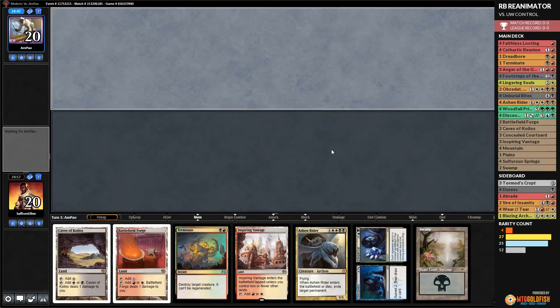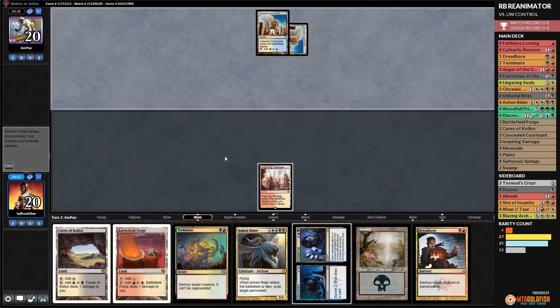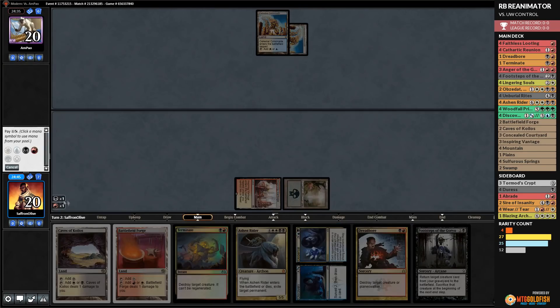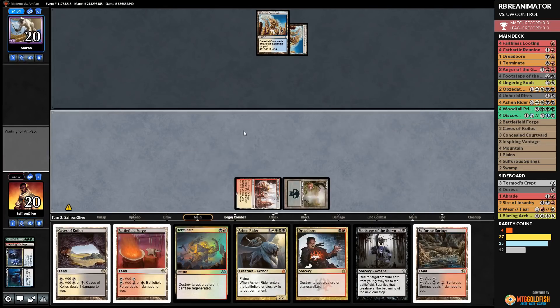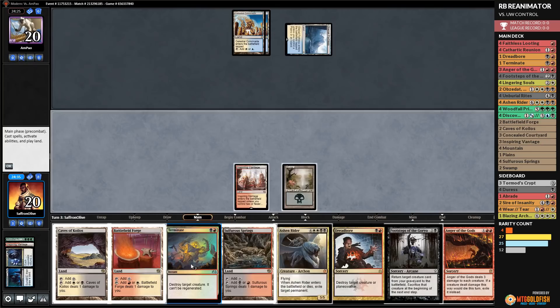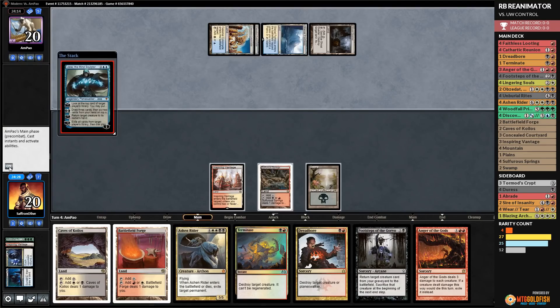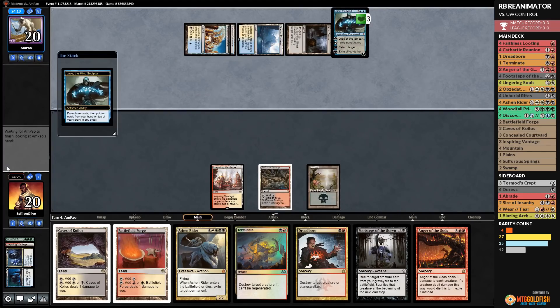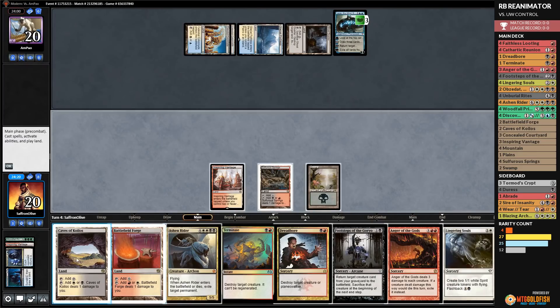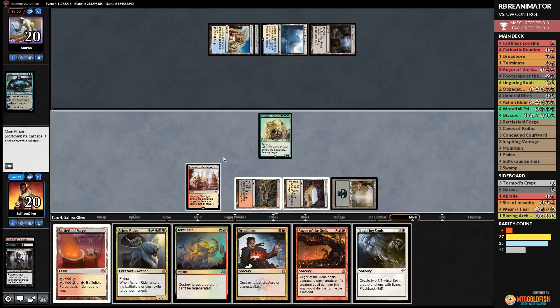Budget Magic time — we're playing Red-Black Reanimator in Modern. Match 1 is Blue-White Control. We have a Dreadbore and an Inspiring Vantage, but endless counterspells could be an issue. We use Discovery to surveil, and when our opponent plays Jace, we get to Footsteps a Woodfall Primus, destroy Jace, and destroy a land. Opponent passes. We then also net a Lingering Souls.